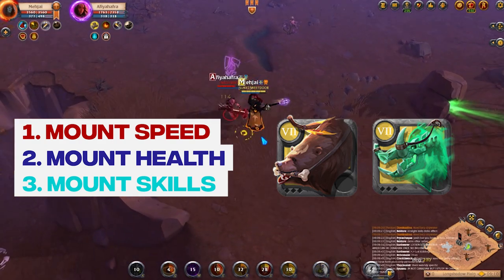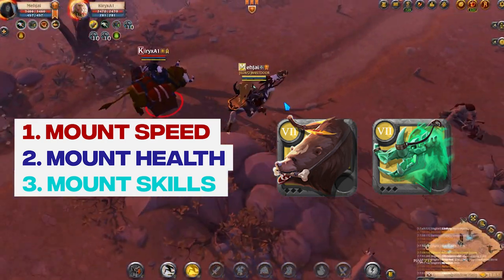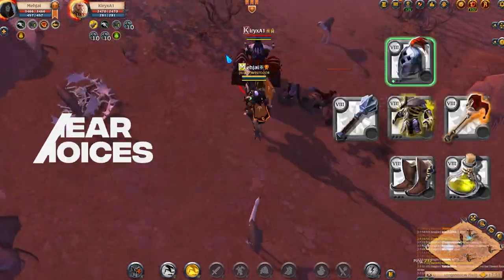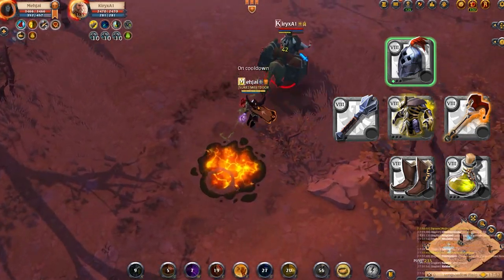Some people like to use spectral dire bores, actually a lot of them do, because they can go invisible for a few seconds to avoid ganks — so these are hard to gank, but not impossible. Other than that, everything else like oxen and normal dire bores are just easy money.